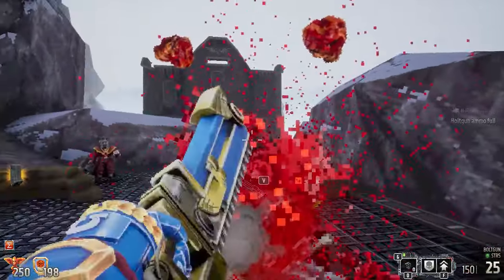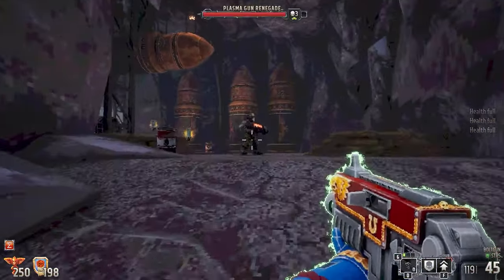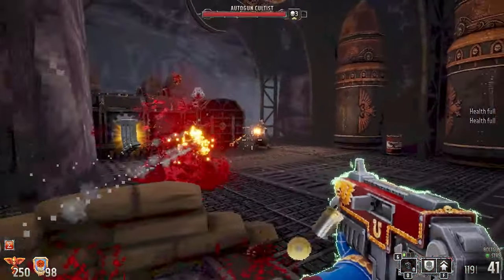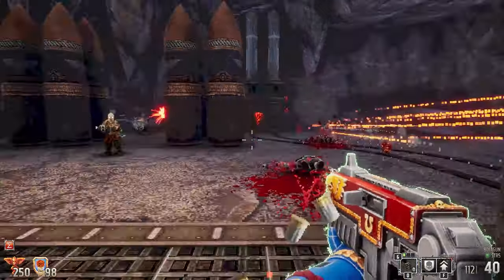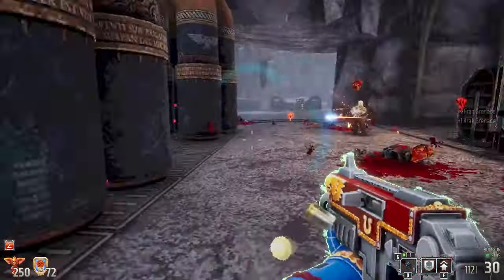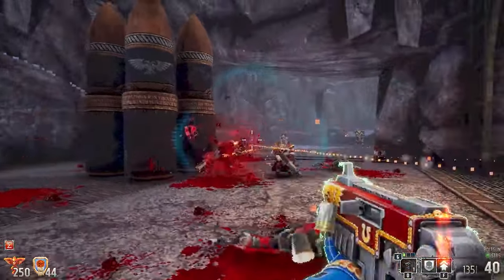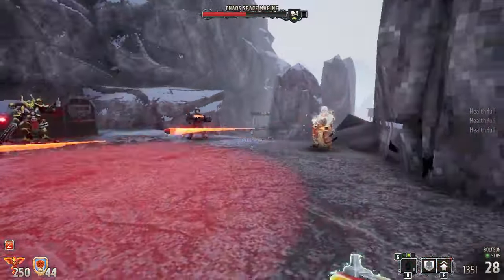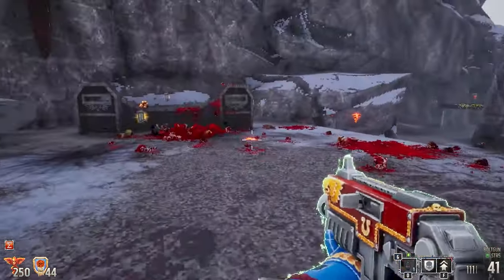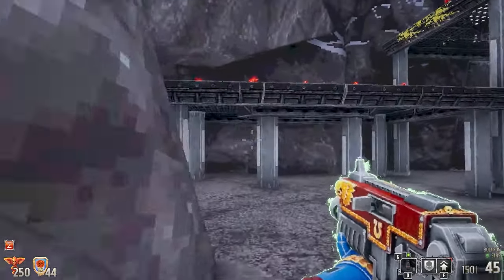Oh hello there! Onward. Whoa — they threw some explosives at me. What's back here? Grenades. I love that charge — that feels real good to use. Reload.